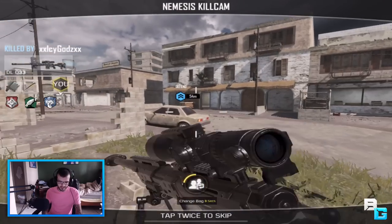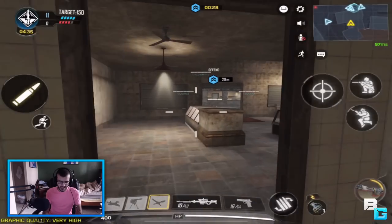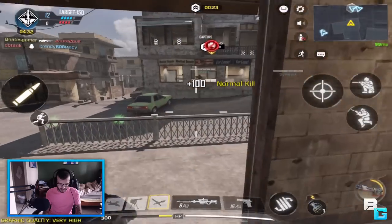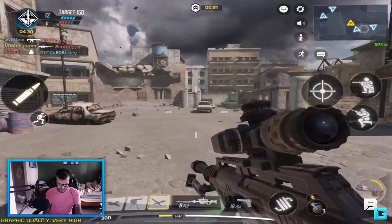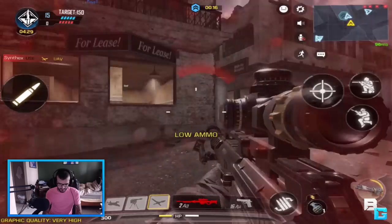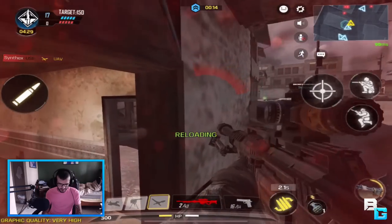It's strange — that other sniper that guy is using has some sort of glitch where if you fire, it will try to shoot again, which is not very good. But this XPR apparently doesn't have that glitch, so it's only with that other sniper.